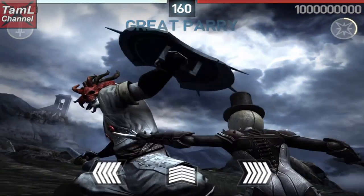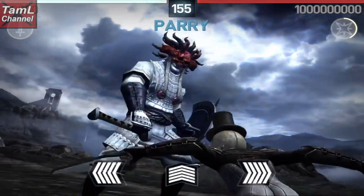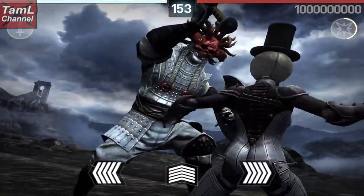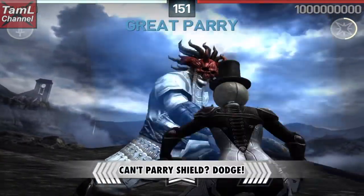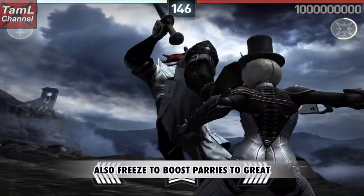Lastly, with this shield bash, wait until his shield is just starting to come down and then do that diagonal swipe. Now if you're having real trouble with his shield bashes and kicks, you could always dodge them, and it's likely you're still past the round.